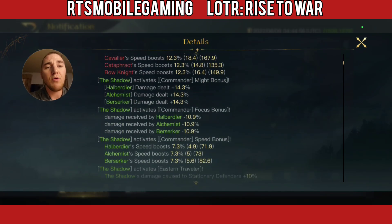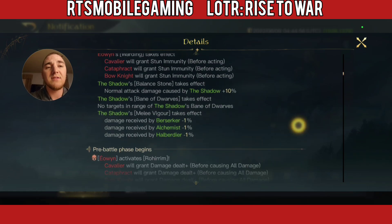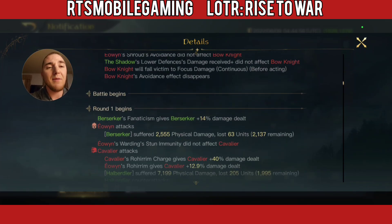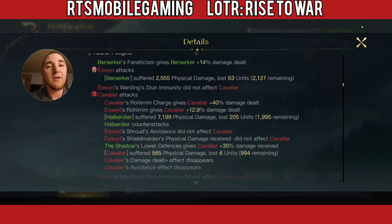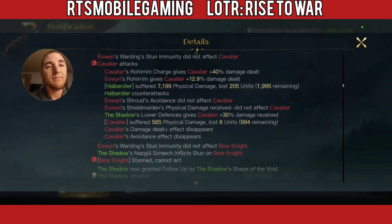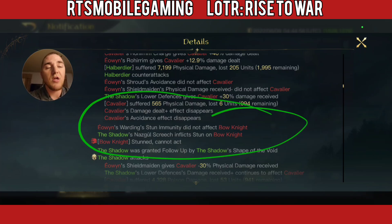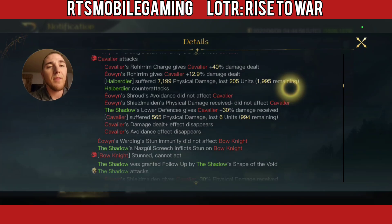We should see Shadow putting in some significant damage in the first couple rounds. I'm interested to see how much effect the Nazgul Screech has between stuns and damage. Here's the Cavaliers coming in hot and heavy. The Bow Knights were stunned here in round 1, so I was able to get away with stunning them in the face.